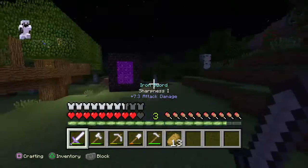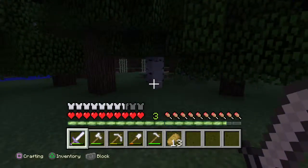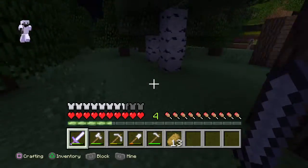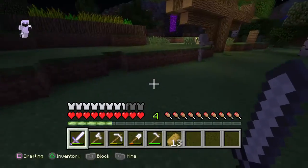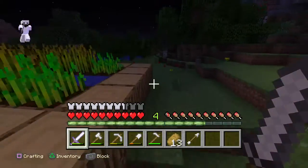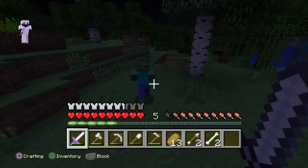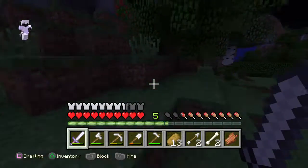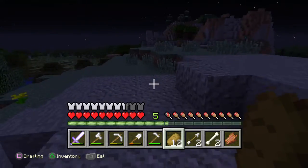My sword is almost like a diamond sword — only 0.3 less damage, which is pretty good. Two critical hits on the zombie, that's nice. In my next episode I think I'll try to do five facts about Minecraft or some tips and tricks. Going to need to eat some food now.